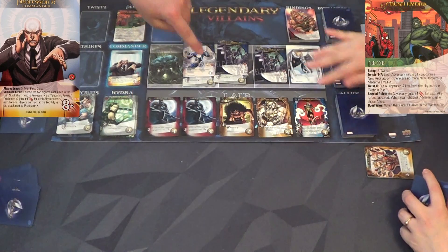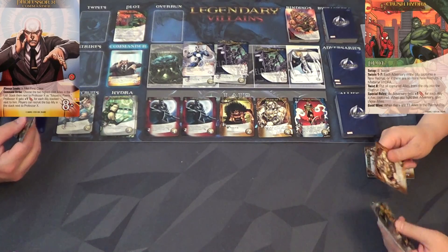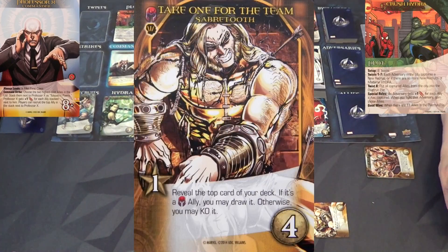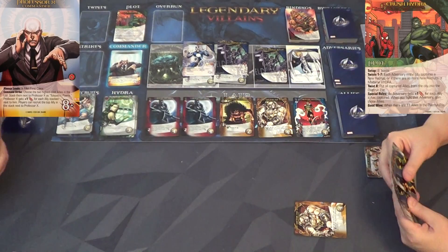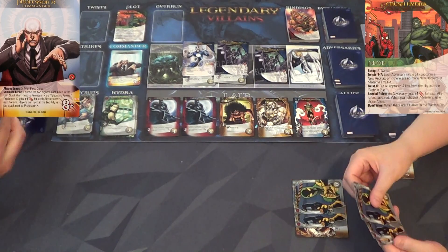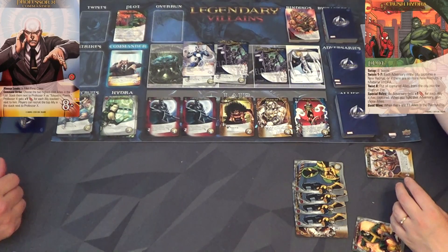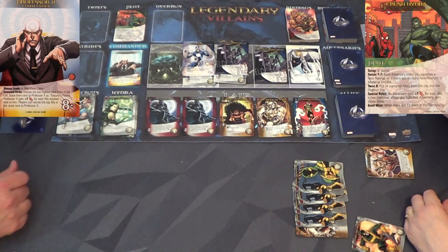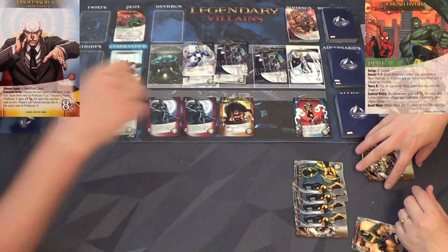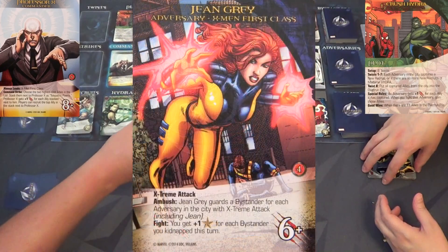I've got Angel - that means their attacks are going up again. Havoc is now a six, Angel's a five. I do have some attack. Take One for the Team Sabretooth: reveal the top card of your deck - if it's a brotherhood ally you may draw it, otherwise you may KO it. I've got one, two, three, four, five recruit. There's another one! It's kind of nice that you're able to KO your starter cards, and it has the instinct symbol.